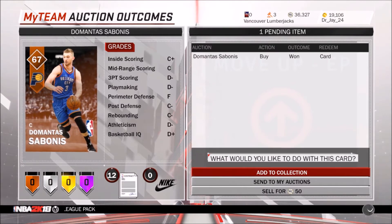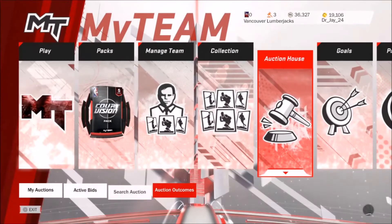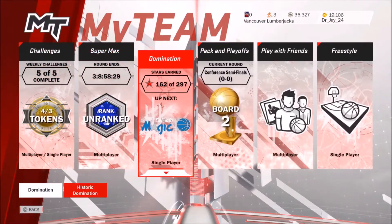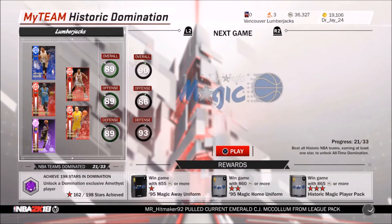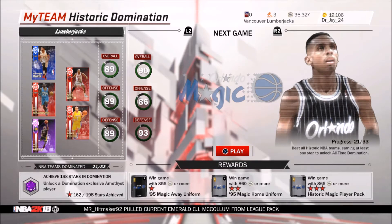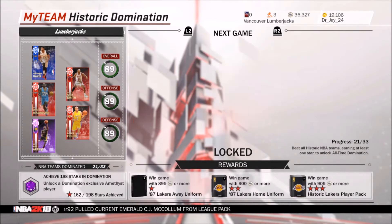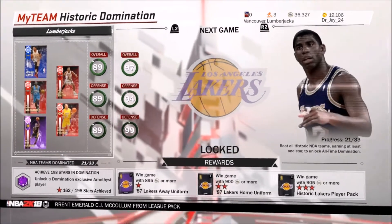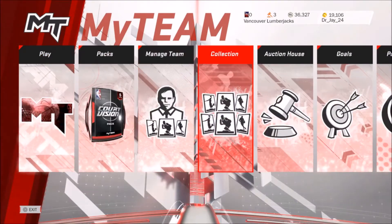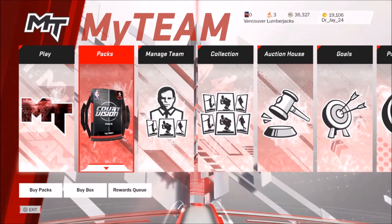I was pretty fortunate and I was kind of debating getting this set because I was thinking long term about what my team would look like. Currently I'm about two-thirds of the way through Historic Domination. After you complete the 87 Lakers, you're gonna be given four Ruby players because of those Jersey Collections, plus when you get those four, you get two Amethysts and a Diamond.